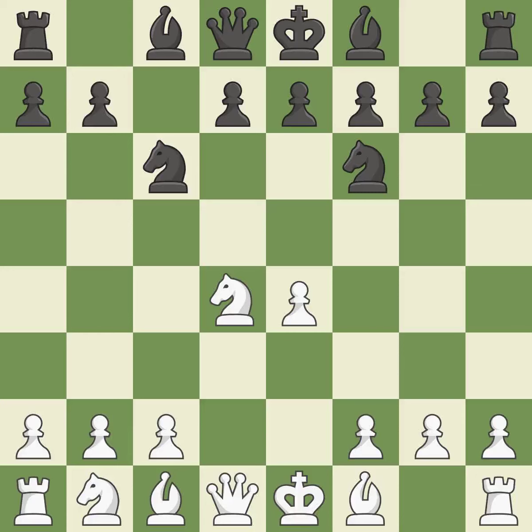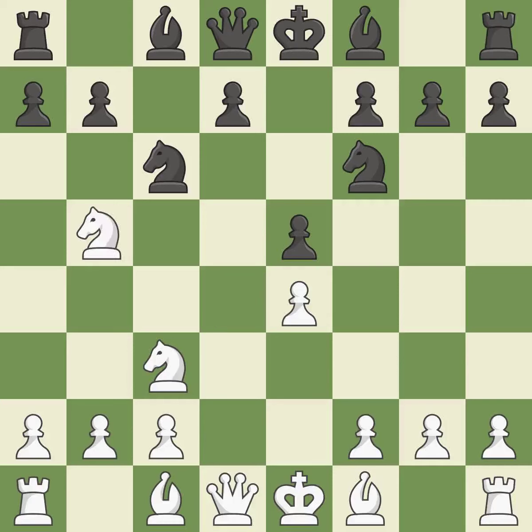Nxd4 recaptures the pawn and activates the knight in return for having one central pawn versus black's two central pawns. Nf6 develops the knight toward the center and attacks the undefended e4 pawn. Nc3 defends the e4 pawn and puts more pressure on the d5 square. E5 takes space in the center and immediately attacks the knight on d4. Ndb5 gets the knight away from danger and threatens the strong Nd6+. D6 stops the threat of Nd6+, supports the e5 pawn.